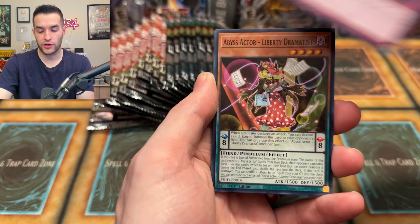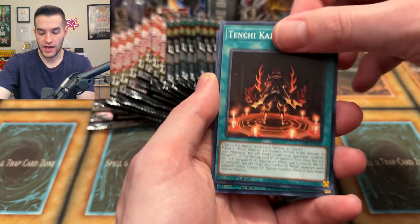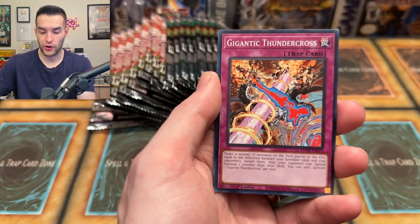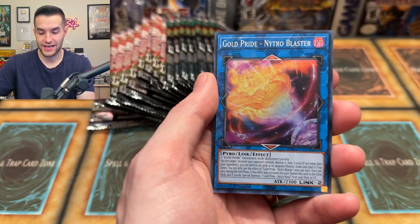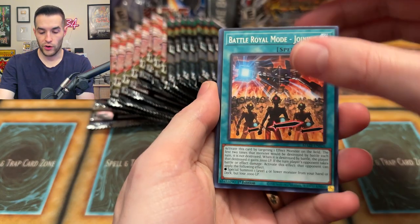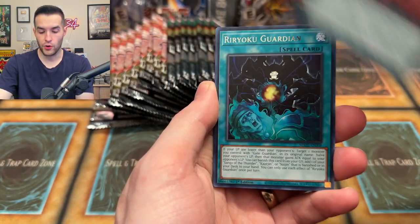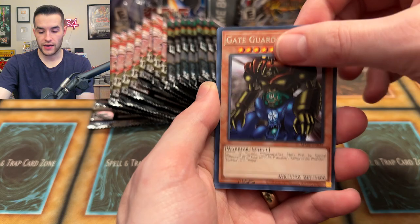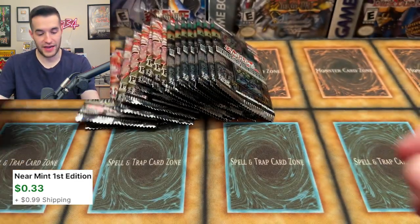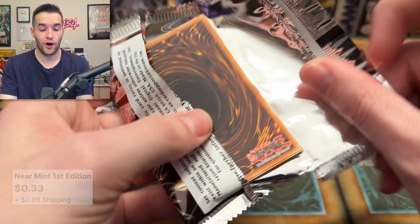Starlight rare - here we go! Galaxy Summoner, Sour Scheduling, Abyss Actor Tingy, Abyss Script, Land Flipping, Photon Emperor, Gigantic Thunder Cross, Gold Pride Nitro Head - we'll take it. We're getting down to definitely over halfway, probably about two-thirds through these packs. What will we get? Battle Royale mode - Gay Guardian and the Astral Seal. Too many cards that make me almost say weird things.